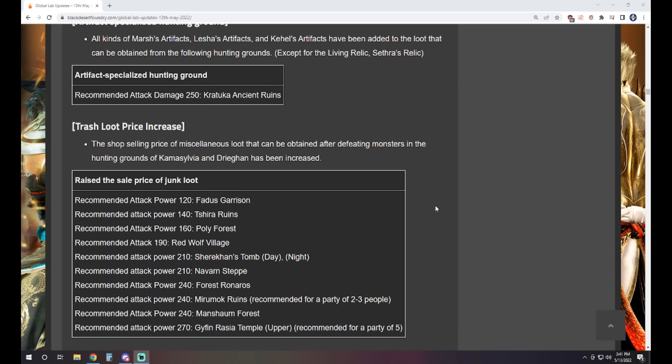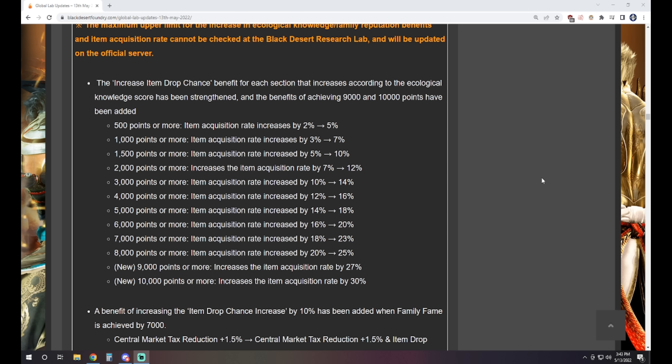Now we see some item drop rate changes. The maximum upper limit for ecology is being increased. Currently the max reward is 8,000 points giving a 20% item drop rate increase. It's now going up to 10,000 points for a 30% increased drop rate. Not only that, but prior point brackets are also increased — for example, I currently have around 4,930 points giving me a 12% ecology buff, which will change to 16% with these changes. The overall ceiling goes up to 10,000 as well, so quite a bit extra there.